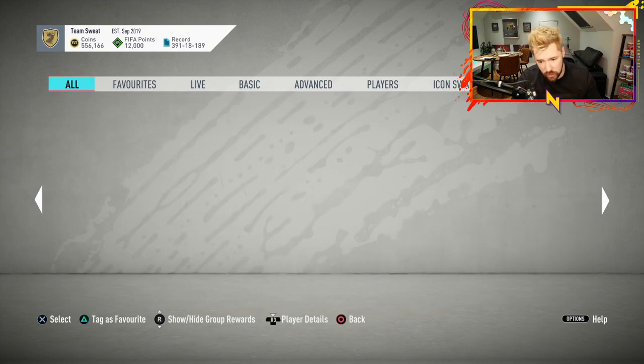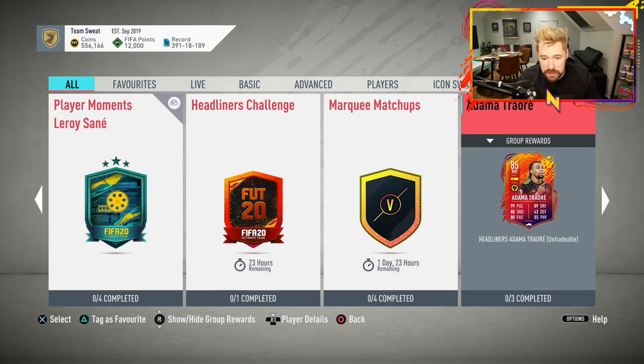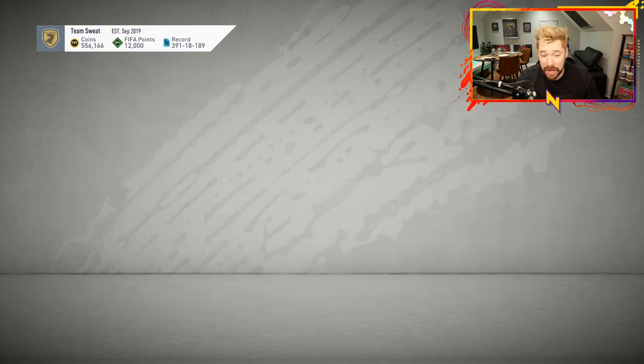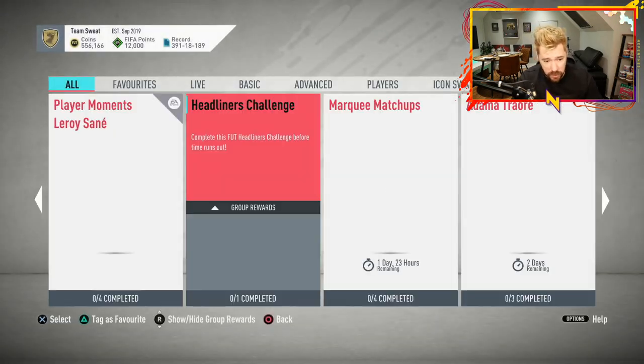So they've given us a Dama Traore. Dava Luiz was not there - there's nothing new in that regard. They've given a daily SBC that offers a rare players pack, albeit untradeable. How difficult is this going to be to complete? A 75-rated squad with 6 players that are rare, 85 chemistry, 2 from the same league and 6 from the same nation. So that is an easy one - that is a good one. Fair play. We're going to do that on this run, even though it's untradeable.